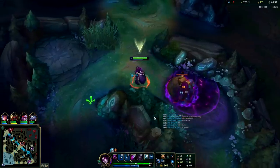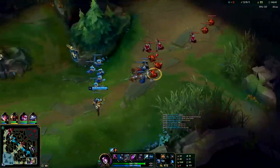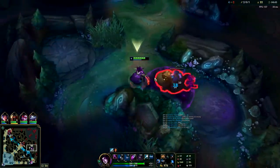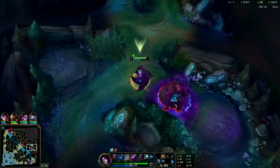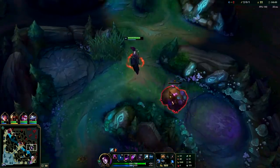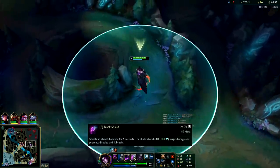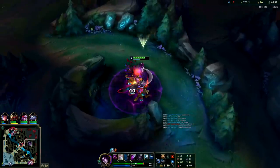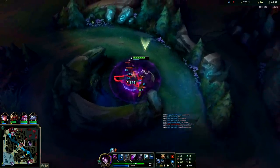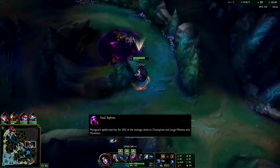I'm surprised Morgana jungle doesn't get picked in pro play. I've seen her picked in challenger in multiple regions, but I think she'd be a really good pick in pro play. You could set up a Vayne or Kog'Maw bot side, pick Yuumi, and then pick Galio mid — your AD carry will actually be unkillable because the black shield soaks so much damage. You can't CC someone if they have black shield on, they're immune. Elise is missing all of her jungle now.